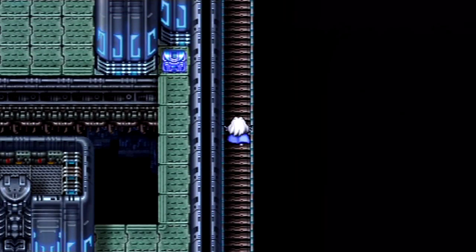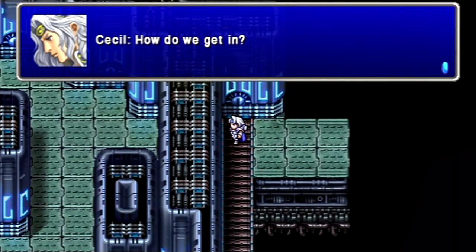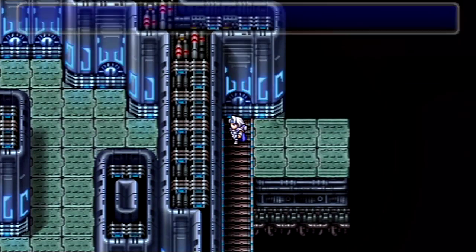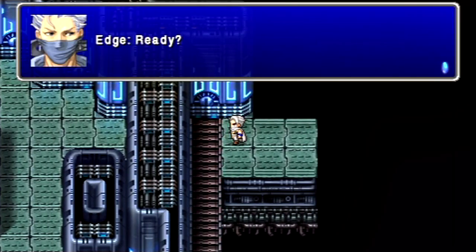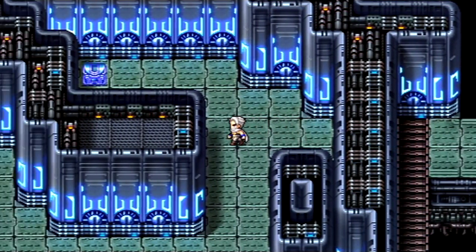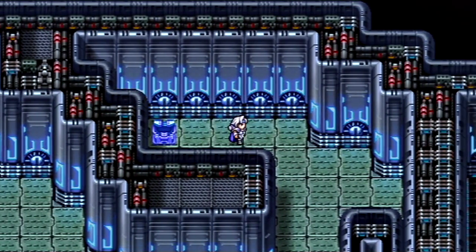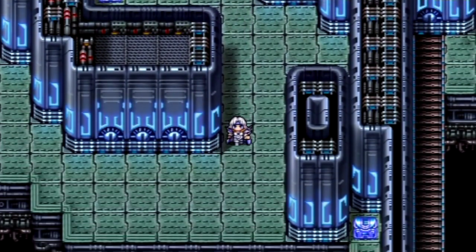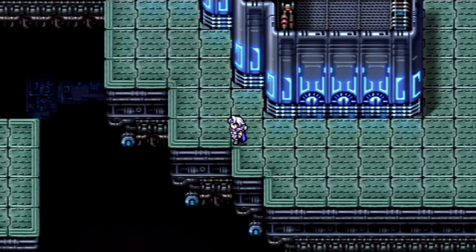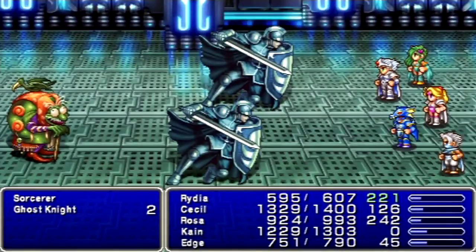Although, that would explain how Edge got this far, even though he's so weak. How do we get in here? It's a dead end! We just saunter our way through. I like how in the original Super Nintendo version, Edge kind of just charges right through, really fast, like a ninja. Here, it's just like, we'll just casually walk through the wall.